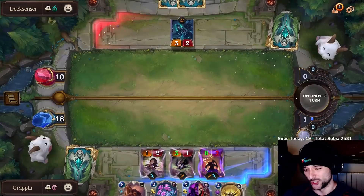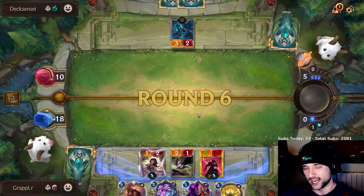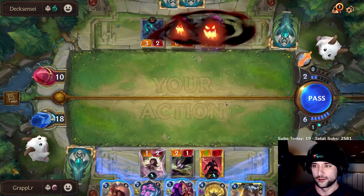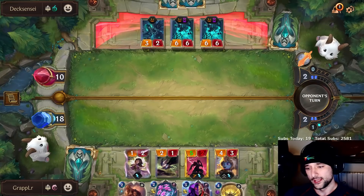We have rally next turn — rally plus Sharp Sight, or rally plus Nopeify. We're always rallying next turn because we want to be able to open attack versus an empty board if possible. Poppy's amazing though — wow, how do I ever not play Poppy here? We know he has Matron, but that doesn't matter at all. We're just going to take 12 to face. Single combat matters a bit but we have a way to stop it.